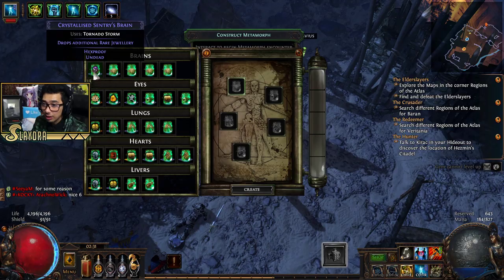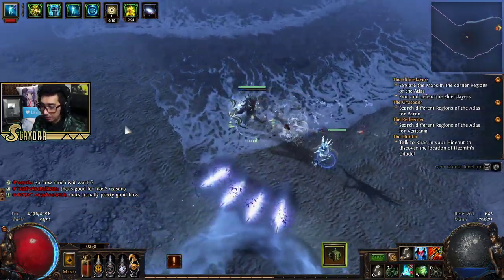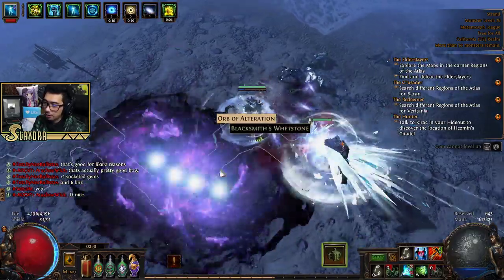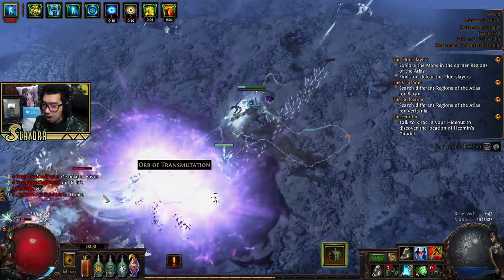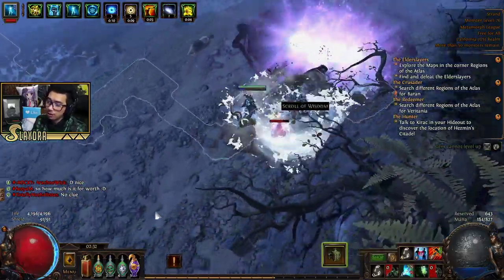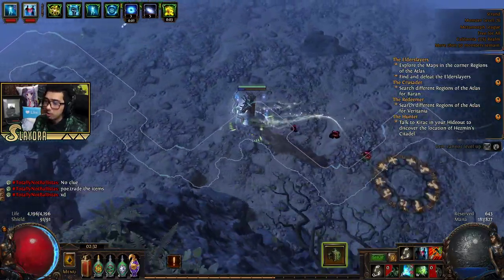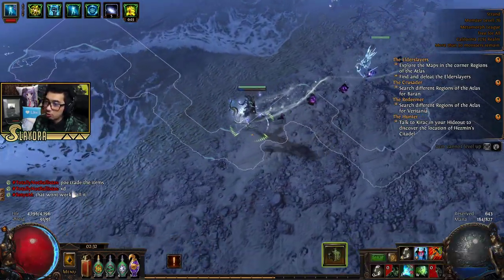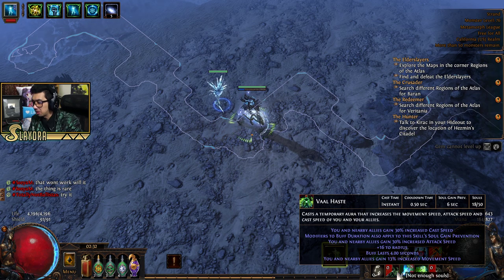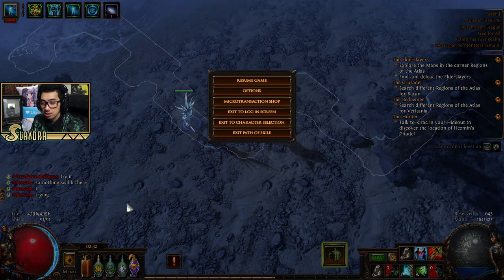We're on the next map area. I should explain the Vaal gems since I don't think I have before. Vaal gems require souls to be activated, but when you activate them they're very powerful versions of regular skills. Vaal Haste grants extra attack speed — about 30% increased — and movement speed. Vaal Grace grants 32% chance to dodge attack and spell hits, which is great defensively.